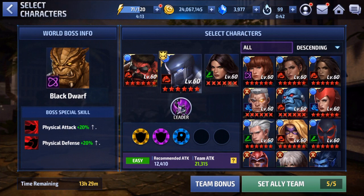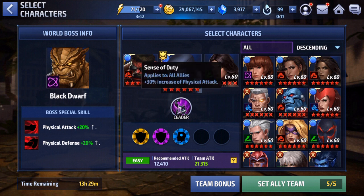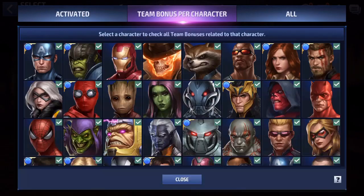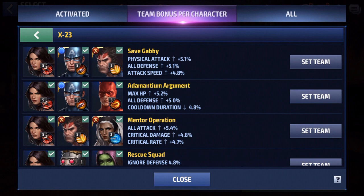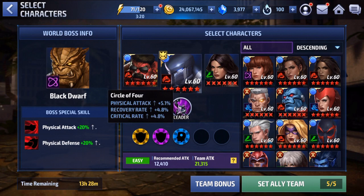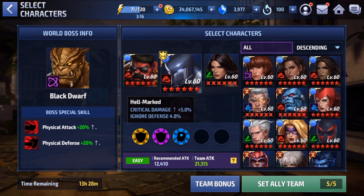Here we are at Black Dwarf - I chose him because he has quite a few guard-breaking skills, making it a good test. I don't think Proxima has many guard breaks, Ebony just teleports around, and Thanos mostly debuffs and stuns. I'm using Agent Venom for his leadership giving 30% physical damage, and Red Hulk for the team-up bonuses from the Circle of Four. The team-up bonuses give physical attack, recovery rate, and crit rate from one, and crit damage and ignore defense from the other.